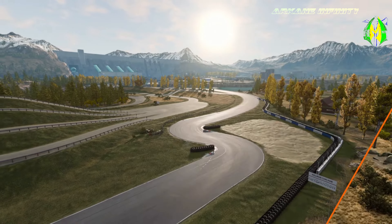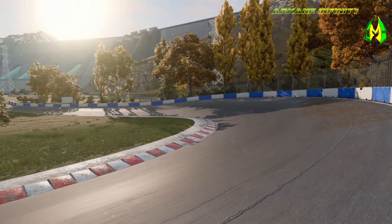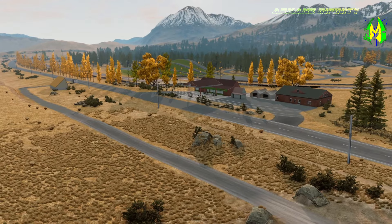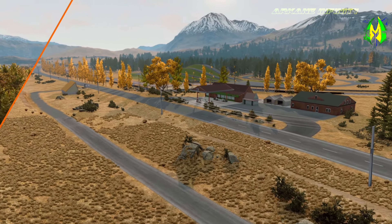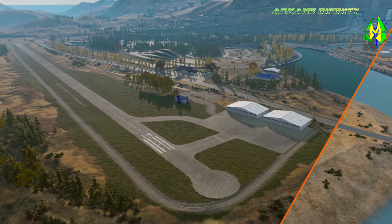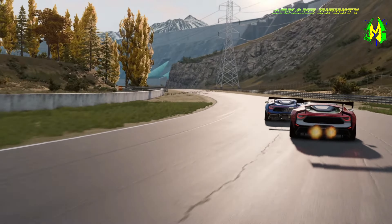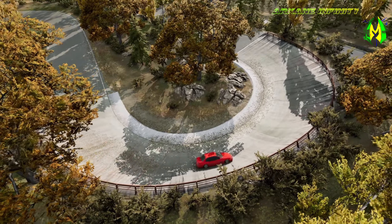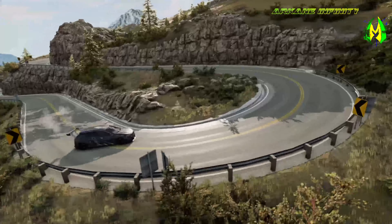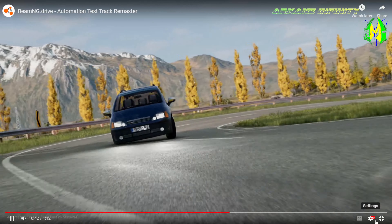Last but not least, they upgraded the Automation Test Track as part of the update. The track has received a fresh coat of paint — they've updated and added details to the buildings and various structures, revamped vegetation, updated terrains, and updated asset materials to PBR, bringing the Automation Test Track in line with other maps. Additionally, Johnson Valley now offers several new trials to explore. Many smaller issues were fixed, and improvements were made to Utah, the Garage, Italy, and the Grid Map version two.